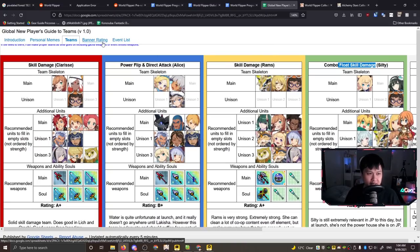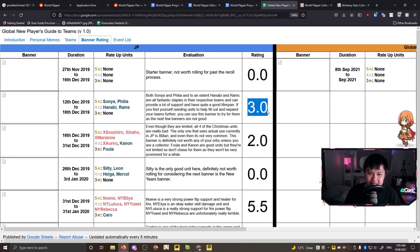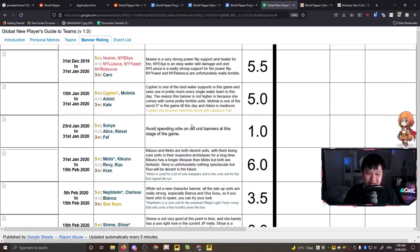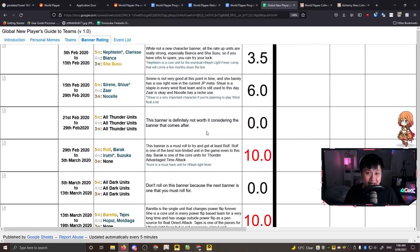The next thing is the banner rating section. Images are broken due to heavy server load, but banners are typically shown to help identify them. This gives you a rating for each banner, indicating whether you should save or go all in. There's a bit of a wait before we can sink pulls into the good banners - for example, one of the first decently rated ones is the Noeen banner, and then Cypher who is one of the best water supports.